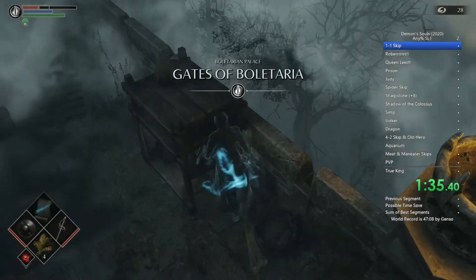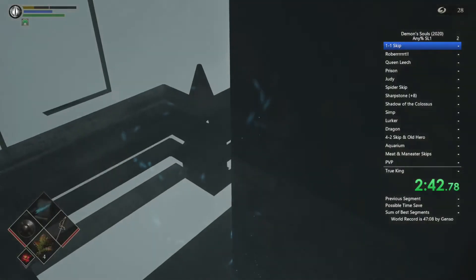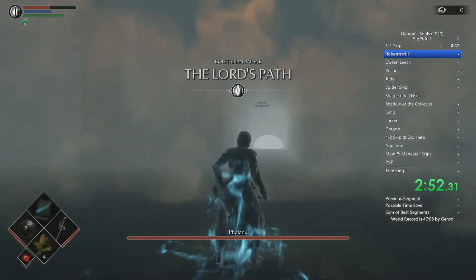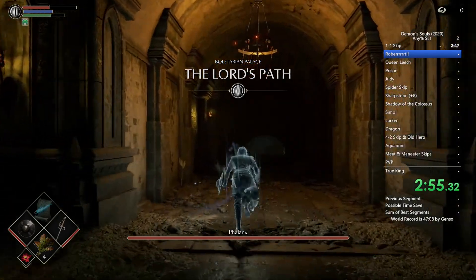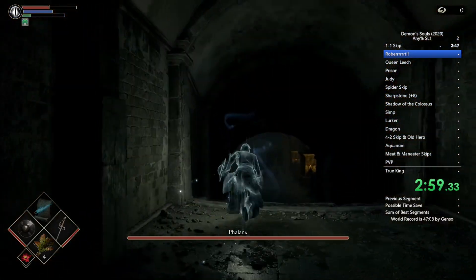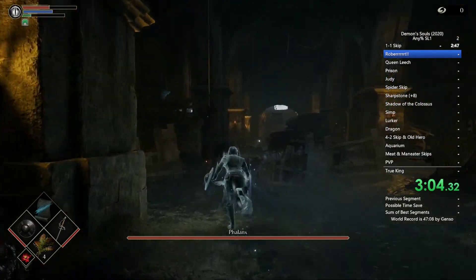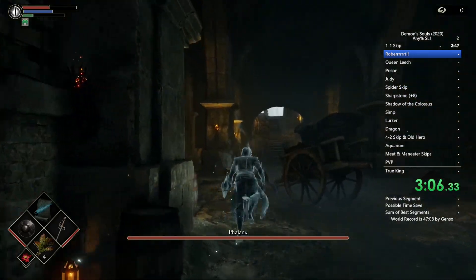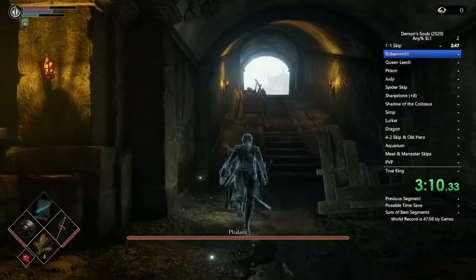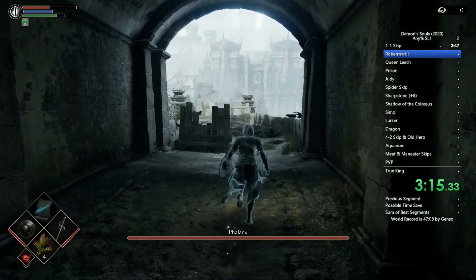Good. So I'm going to be spawning up on the Lord's Path here. I'm going to be taking you through what I'm doing to manage this section and I've been having a lot of success with it. Now that we're going to be skipping the phalanx, you're not going to need the fire bombs as the starting gift. I've been going with the elixirs — I think that's probably the best choice, as it has some diversity in that you can use it against bosses and you can use it to replenish stamina a little bit quicker.